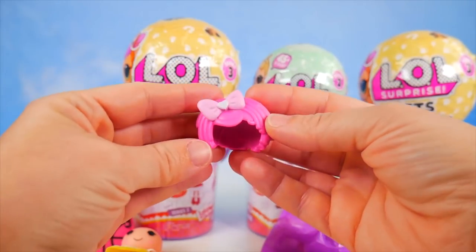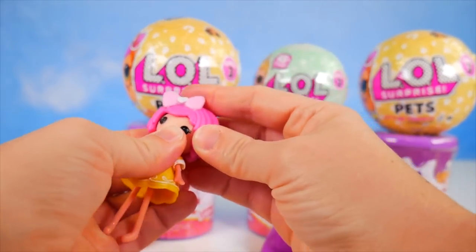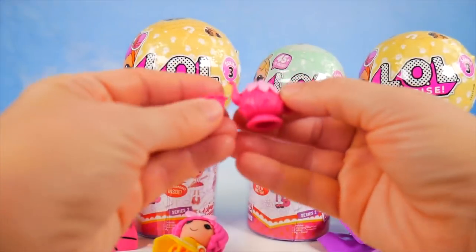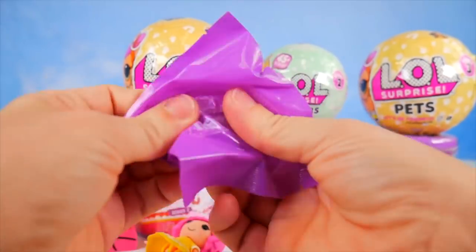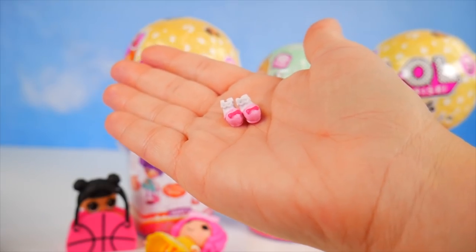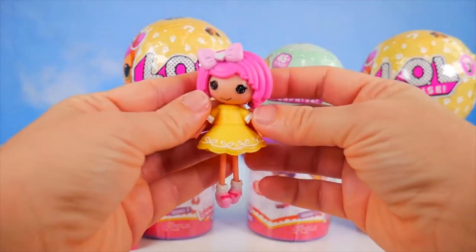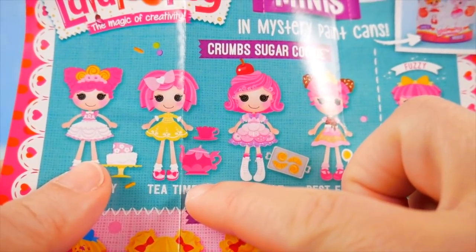Here's her wig — it's a short pink hairdo with a bow. She's coming together. More surprises. It's a teapot to go with our little teacup — so cute. And her shoes, little pink ones. Let's get the little tiny shoes on her little tiny feet. Cutie girl. Let's find out her name. It looks like we've got Crumbs Sugar Cookie — and it's the tea time Crumbs Sugar Cookie.